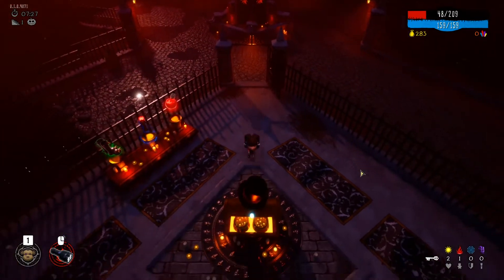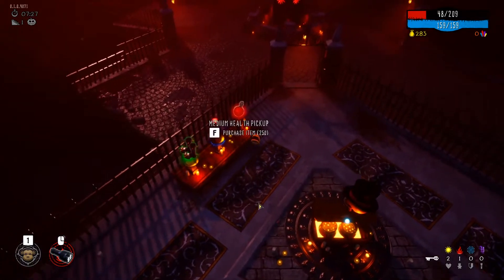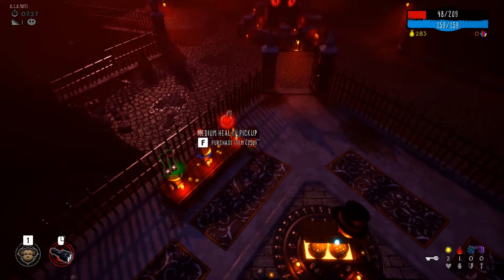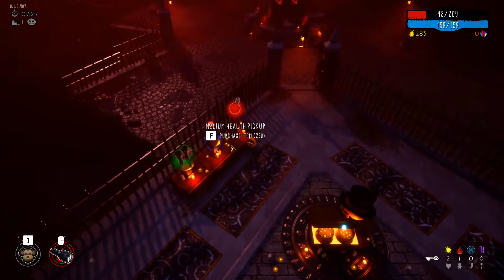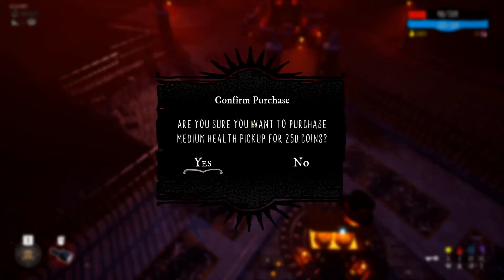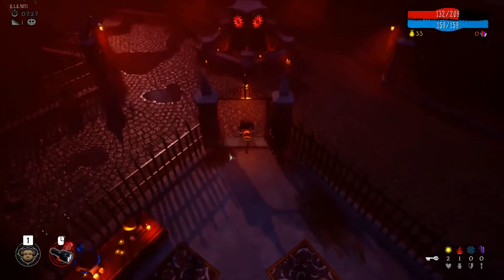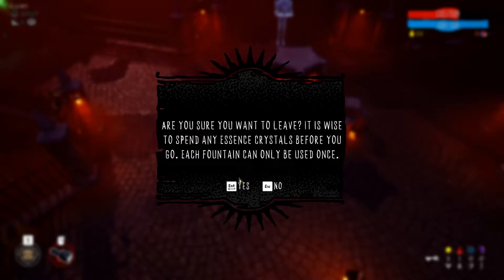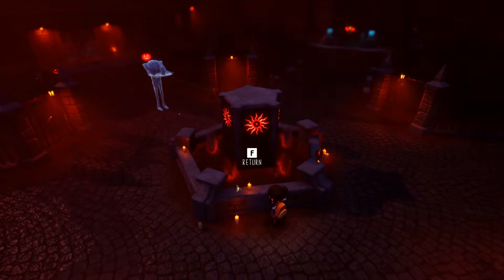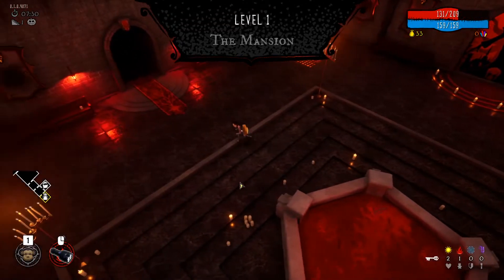Here's the vendor: 'Greetings young lady, your coin is always welcome here.' So here's where you spend your coins — medium health pickup, Level 2 Light Bulb Cannon, Level 2 Steel Toad Kicker. I can purchase some health here. 'See more items' is basically a reroll so you can spend coins rerolling, but we don't have any coins. We spend our essence crystals and coins, so I think we are ready to head down to the next floor.